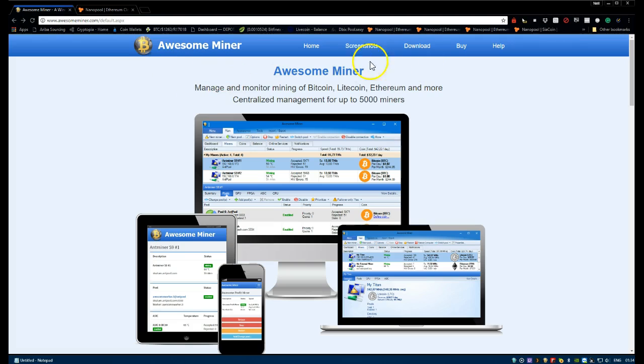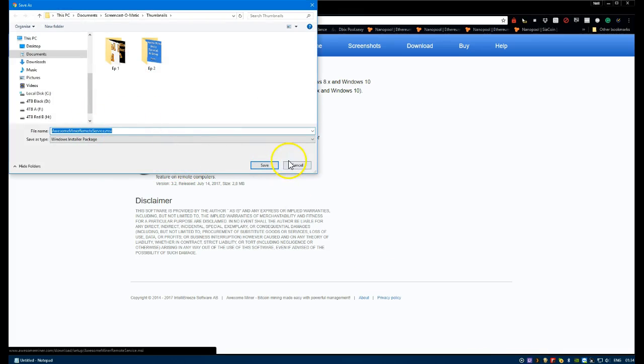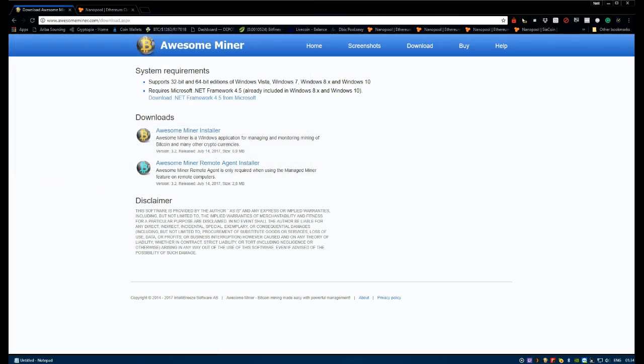To begin with, we'll do the same as last time - go to downloads on the PC. I've got the server installed, and then for all your miners you've got running, you need to install the remote agent. I've got it running on this one as well along with the server. Download this one, save it, and run it - you'll see a small tray icon come up. The blue one is for the agent and the orange-brownish color one is the server.